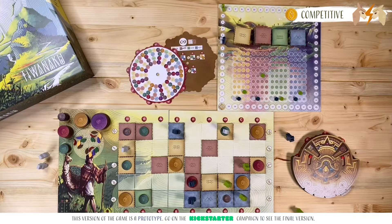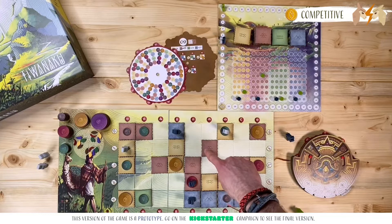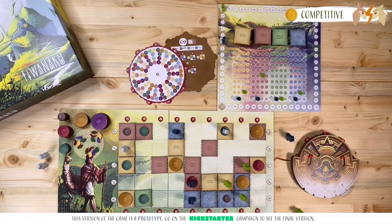For example, these two tiles here are diagonally adjacent, so they must be part of the same region. This in turn means that one of these two spaces absolutely must contain a soil terrain tile — possibly both, since we would then have a region of five spaces, which is the maximum size. Once you have finished your movement phase, you will be able to make an offering. But we'll come back to that later.